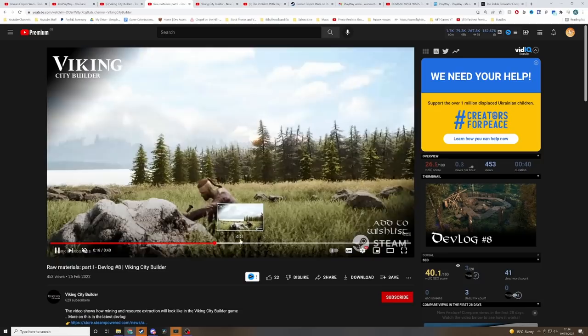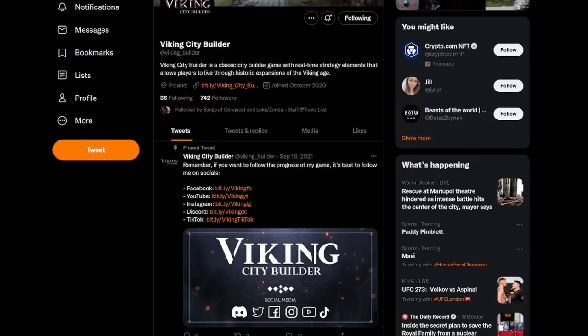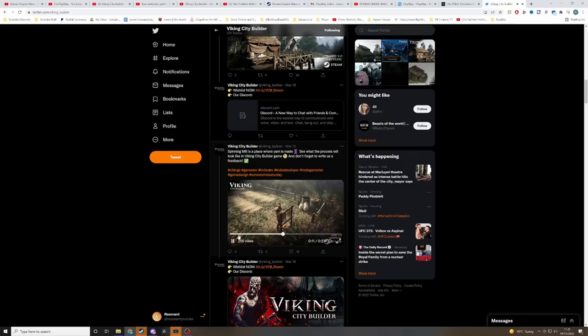Look at this one — 'Raw Materials, Dev Blog 8, Viking City Builder.' It's all just cinematic shots that can be done in-engine. There's no proof that there's any real gameplay from this. And the same story is on their Twitter.